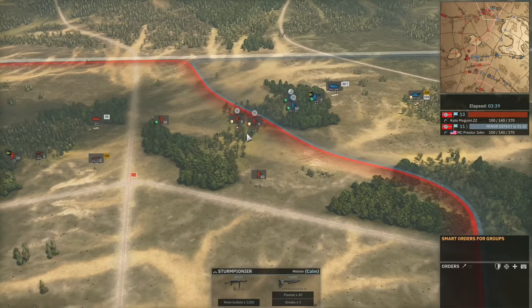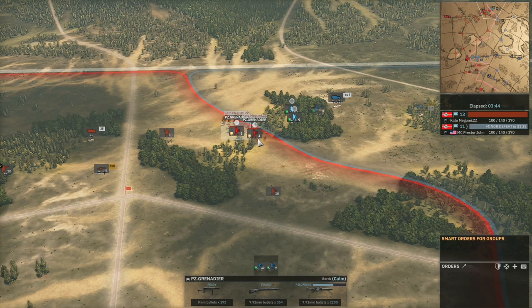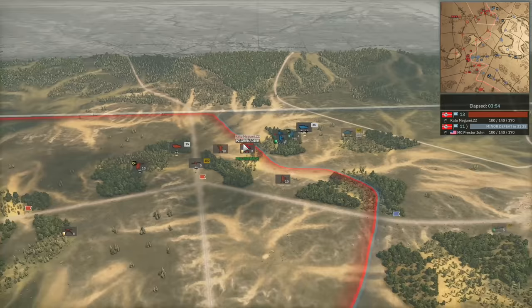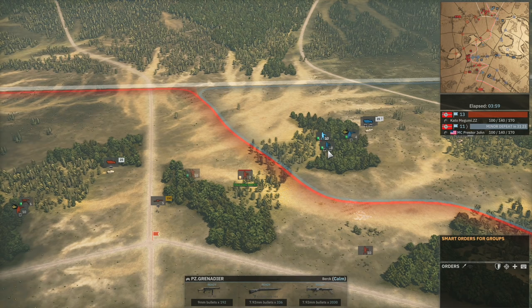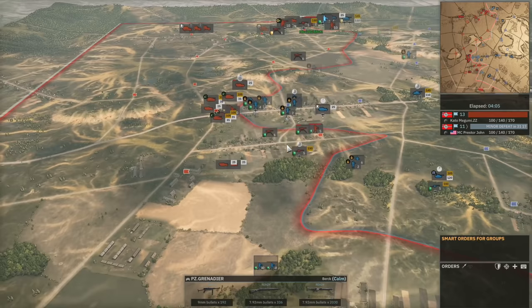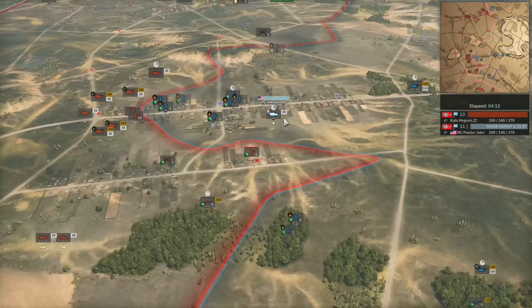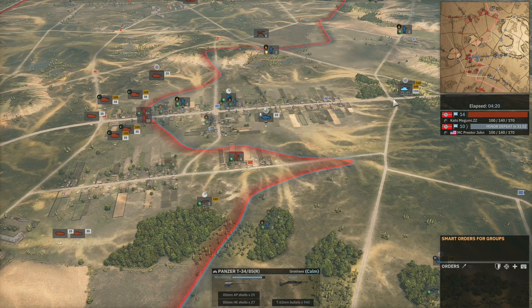On the top side the Panzergrens of ZZ are in light cover while Presta John's are in heavy cover, and you can see just how much of a difference that makes with completely the same units. Of course Presta John's Panzergrens also have 2-star veterancy, which helps. ZZ's inexperienced Panzergrens are really having issues. We can see the T-34-85 coming under fire from the SU-76s.